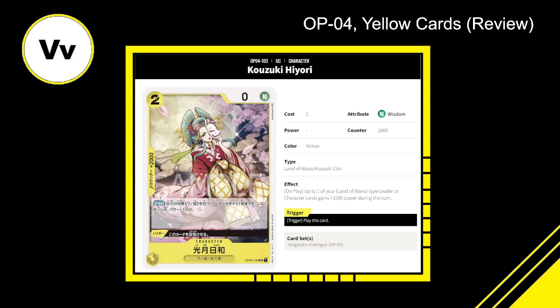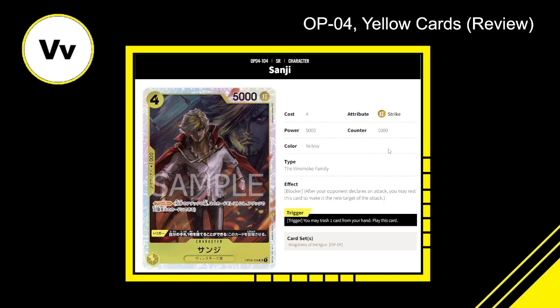Sanji — four cost, 5000 power, 1000 counter, yellow Vinsmoke Family character with blocker. Trigger: you may trash one card from your hand to play this card. This card is a 9 out of 10 — it is never dead at any point. It's only four cost, you're getting 5000 power which hits the first threshold to start attacking into life. It has blocker for defense, a trigger to cheat it into play, and a 1000 counter. It's just never a dead card — Sanji is an excellent, outstanding, versatile card.